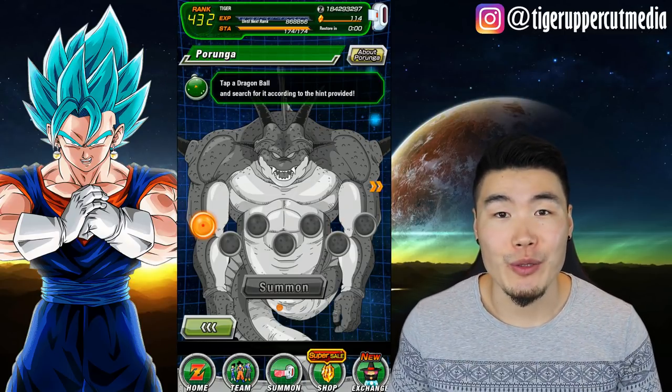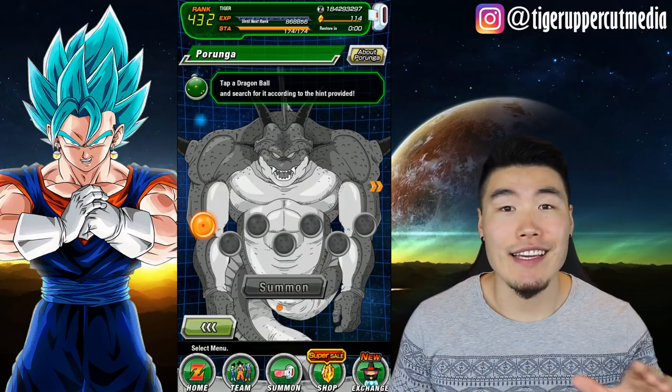So to collect this ball, all you have to do is z-awaken a character. That's it, that's all you have to do.